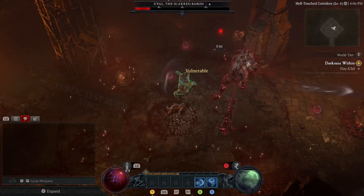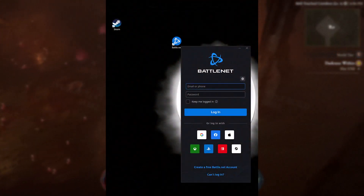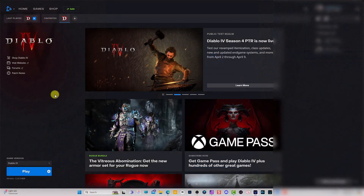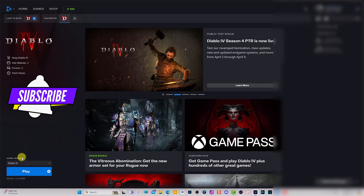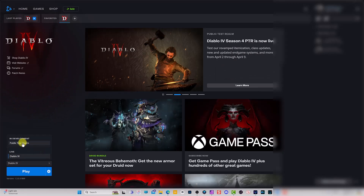Now, providing you meet these requirements, here's how to get started. First, sign in to your Battle.net account. Once you are in there, just make sure you click on the game — whichever way you have it in your favorites. Then go down to where it says Game Version. You have Diablo 4, that's the regular version. Then just click the drop-down arrow and make sure you click on the Public Test Realm.